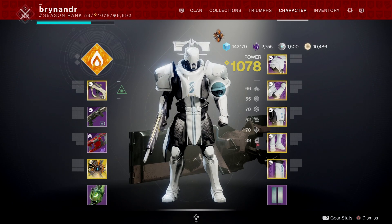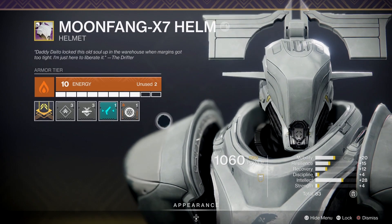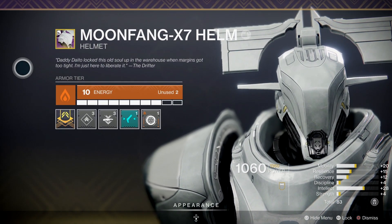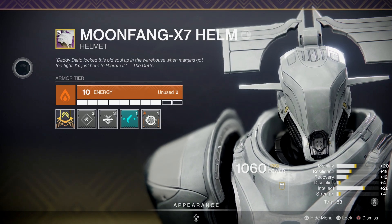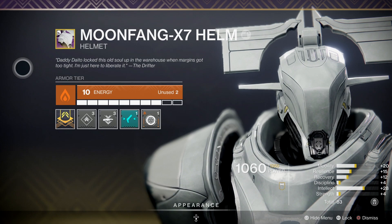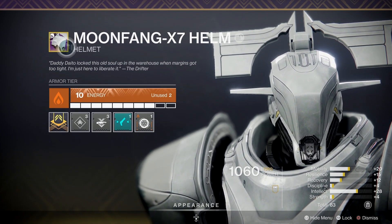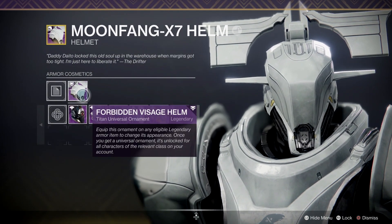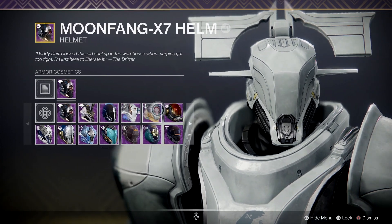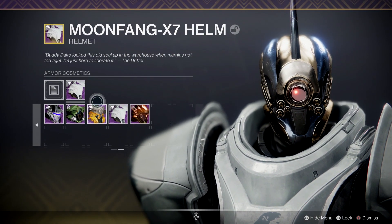Let's see if there's any lore on this. Okay: 'Dato locked this old soul up in their house when margins got too tight, I'm just here to liberate it - the Drifter.' Actually, that's going to be the moonfang armor isn't it, not this one. Sorry guys, if there's any lore about this it's not this one - my bad.